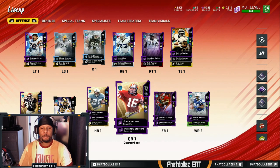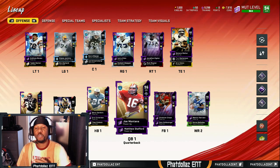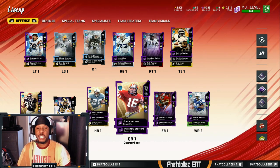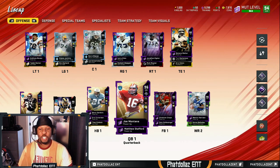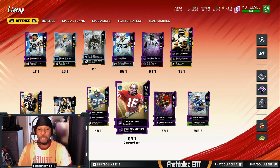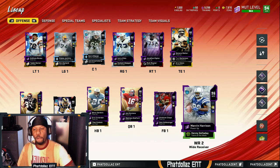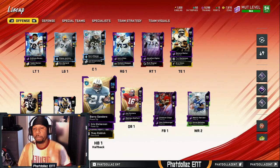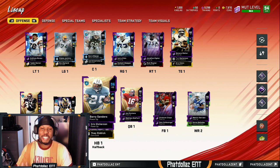What's going on everybody, welcome back to another Madden 20 gameplay. As you can see, we made some upgrades to the squad. We got Joe Montana leading the way, we got rid of Devin Hester — he had the speed but he was missing all the catching attributes — so we went and got Marvin Harrison, put him as wide receiver number two.